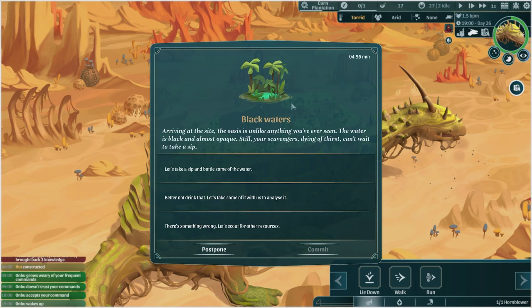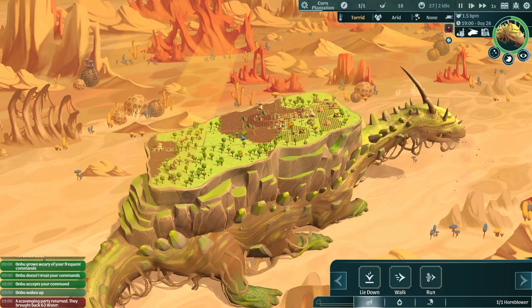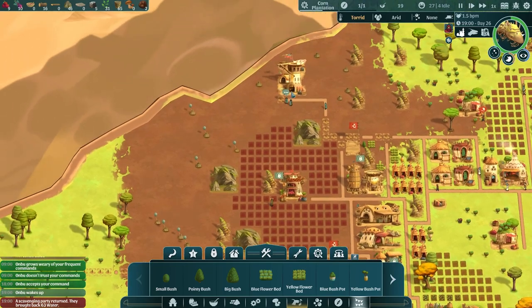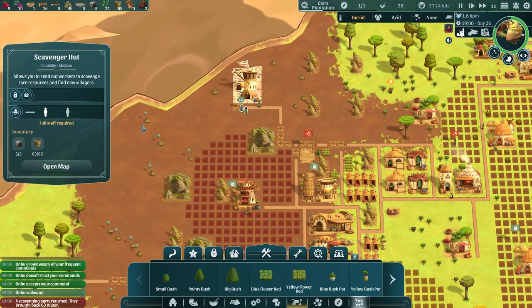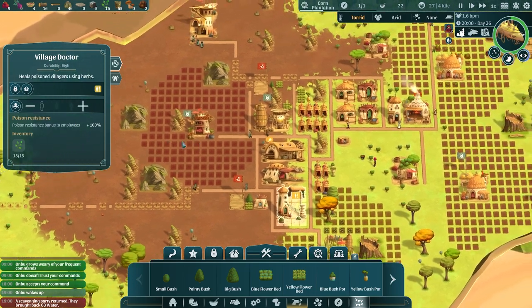Our scavengers have arrived at the oasis. 'Black waters arriving at the site — the oasis is unlike anything you've ever seen. The water is black and almost opaque; still, your scavengers, dying of thirst, can't wait to take a sip.' Let's take a sip and bottle some water — better not drink that, let's take some to analyze it. The substance in the water turned out to be harmless — we get 63 water, bringing it back, which is very good because we're quite low on water.